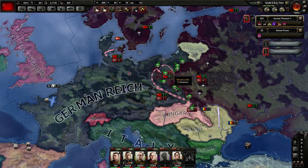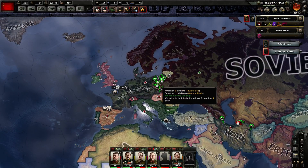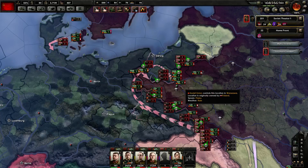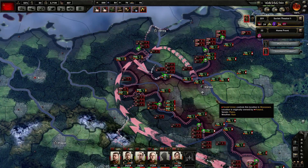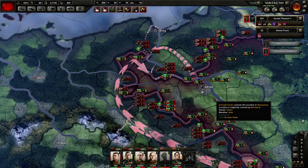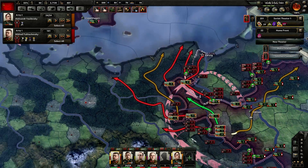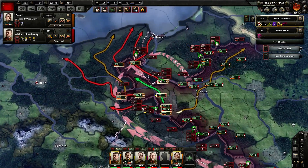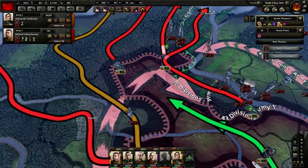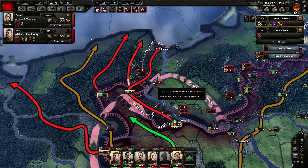Hi guys, this is Emnal and we are back in Hearts of Iron 4 as the Soviet Union. In the last episode we actually broke through the German lines west of the Vistula River, south of Warsaw right here, and now we have an armored push going that aims to encircle all of the eastern Prussia area and trap the units present there.